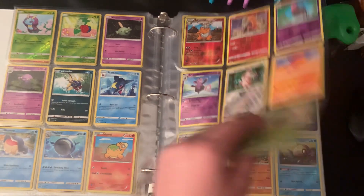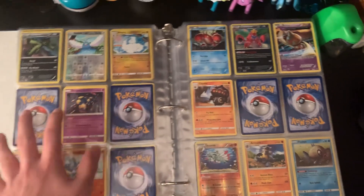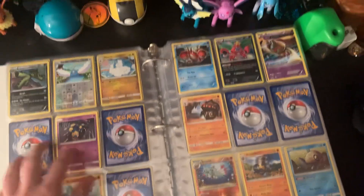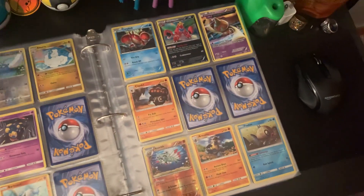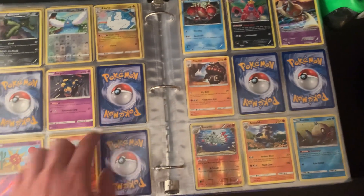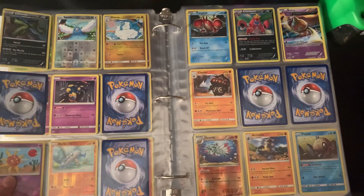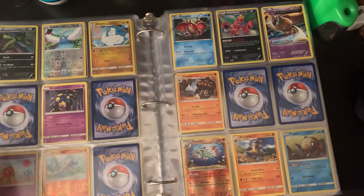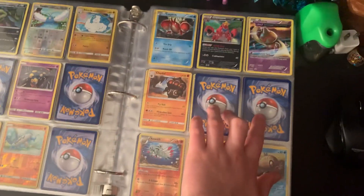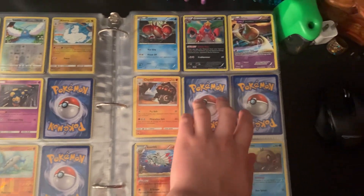I got a lot of Hoenn pages complete. Zangoose is supposed to be in one of these, I think — because Zangoose and Seviper are like right next to each other. That's Wiscash — I know I'm missing Wiscash. Maybe this is Lunatone — are Lunatone and Solrock there? I don't remember. I'm not very familiar with the Pokedex besides Kanto. Maybe this is Lileep or Anorith? I think I have some of those cards. But I'm missing cards here.